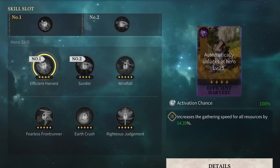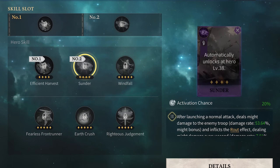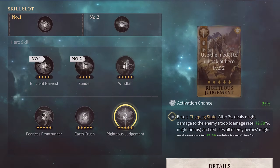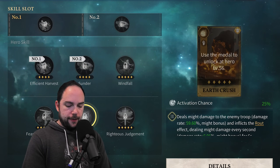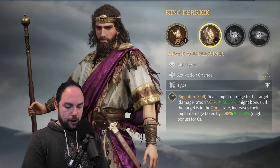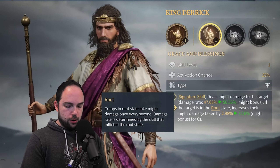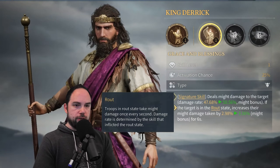King Derek's skill is also Earthcrush — that's his most powerful skill. You can also go Sunder as his second one for more chances at route. This army is very focused on comboing the route effect off of each other. If you don't want to go Sunder, Righteous Judgment is a good alternative. So Earthcrush + Sunder is good, and Earthcrush + Righteous Judgment would also work. The route effect is essentially a bleed — targets take more damage per second.